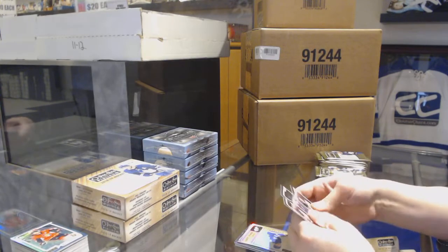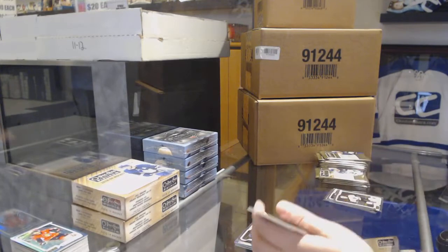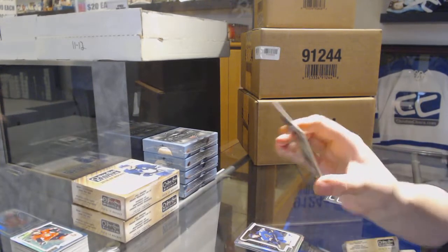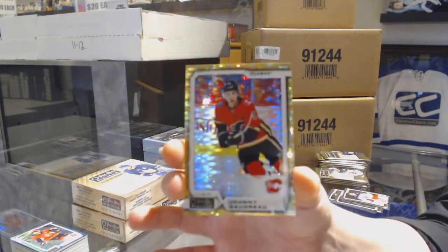Rainbow Retro for the Maple Leafs - Auston Matthews, Rookie of Jordan Kyrou for the Blues. We've got a Seismic Gold number 250 for the Calgary Flames, Johnny Gaudreau.